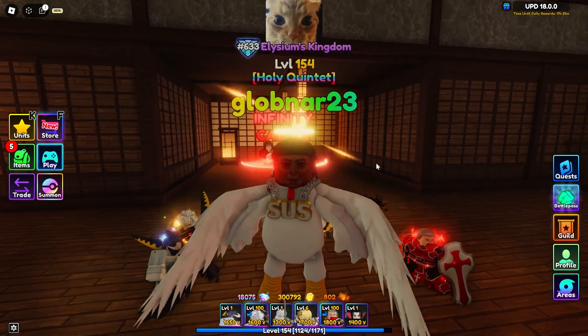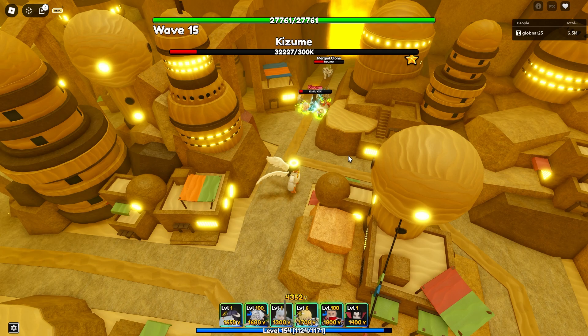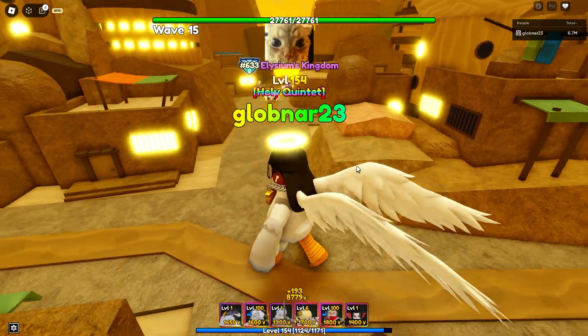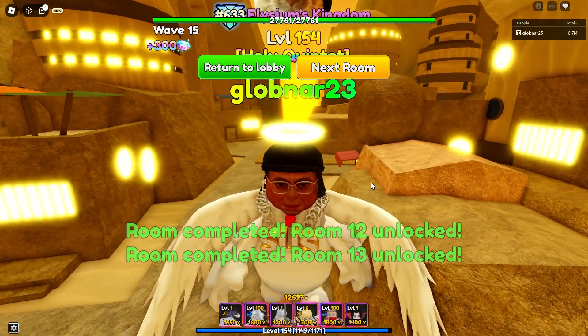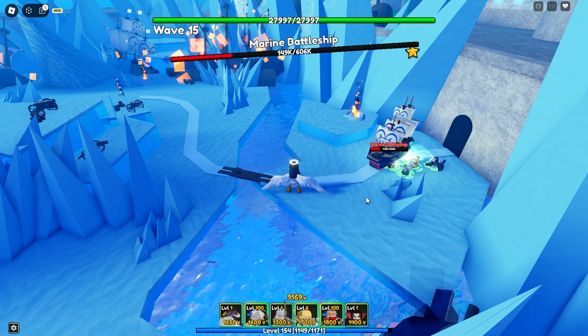Yet again, another extremely easy Infinity Castle room. Pretty light with Tengen. Once we start getting airs, I am going to be a little worried, so hopefully our third spin team will be able to handle them. Because if not, I am going to be screwed - I don't stand a chance. We are going to need somebody who can get hybrid quickly, like Hamura, and a farm. We are going to very badly need a farm. Our next room cleared with ease.